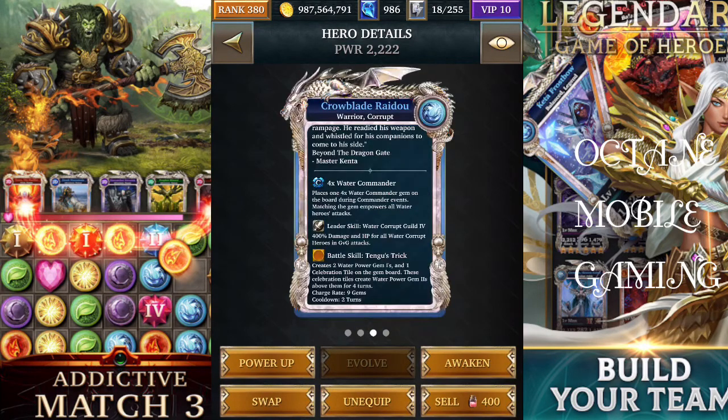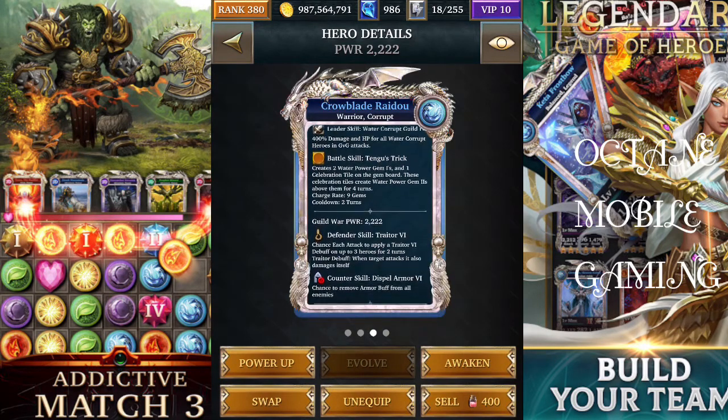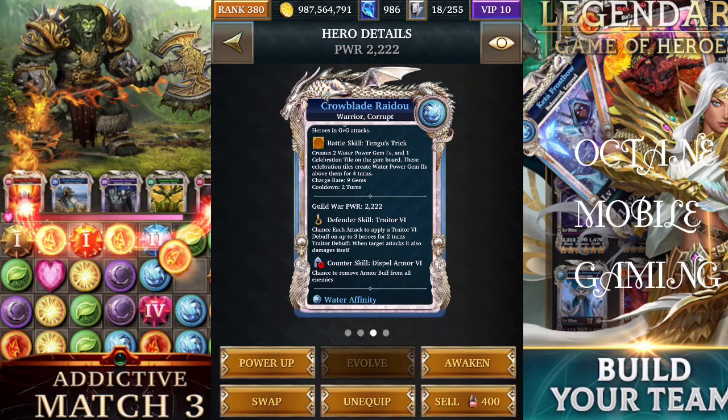This was the event card. It will create two water power gem ones and one celebration tile. The celebration tile produces a power gem one each turn, and when activated by Golden Trickster it will create a row and a column of power gem ones.